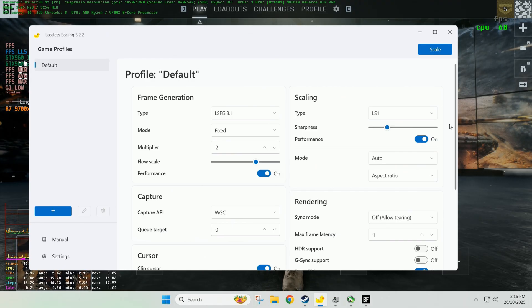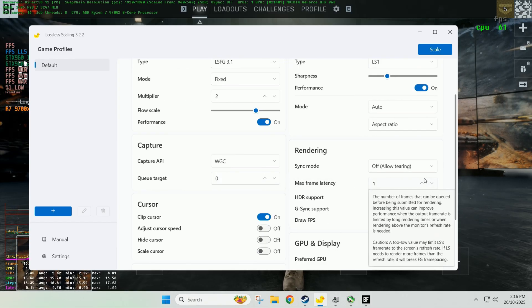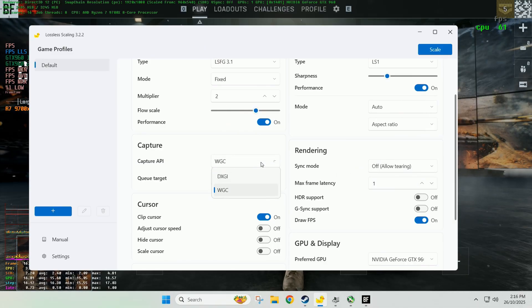I've had quite a few comments on the last video and we're going to be trying a few different things to reduce the input latency, because I was complaining about how bad it was. Perez-Kylton suggested we bring the flow scale down to 75, which it is, and set max frame latency to 1 — it's already on 1. And change the capture API to WCG, which I've already done.